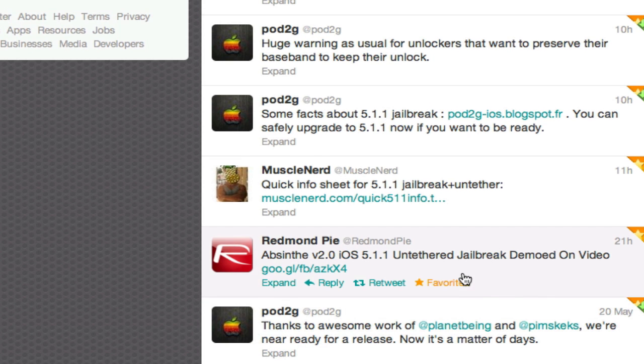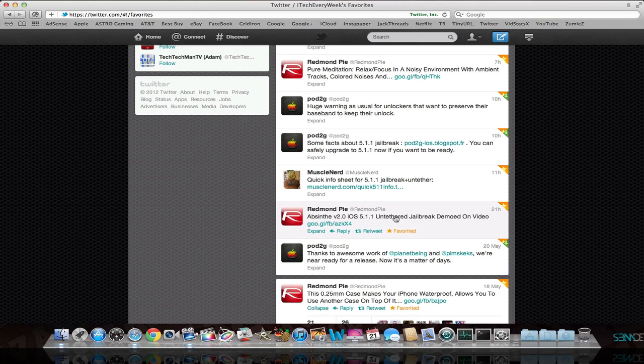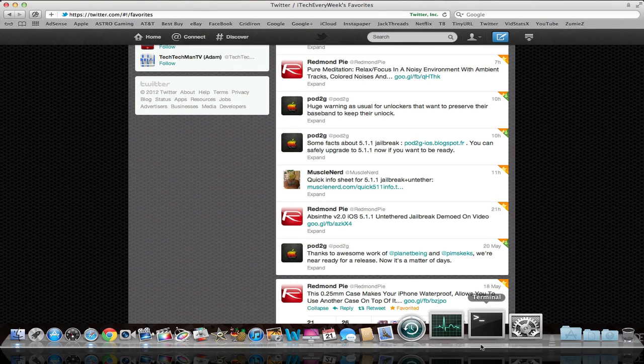It will be called Abstinence 2.0, and there are actually three methods of jailbreaking. When 5.0.1 came out until the jailbreak released for all devices, I believe there were also three ways then. The three ways now are Abstinence version 2, Red Snow, and a command line interface — which you use like Terminal or something — and all that information is right here in this link.